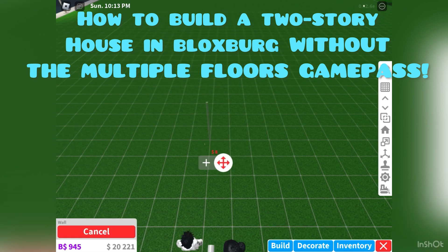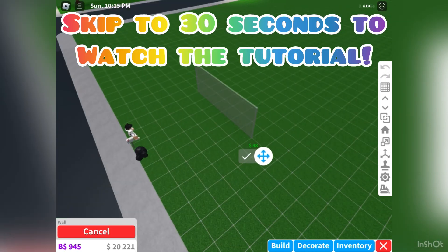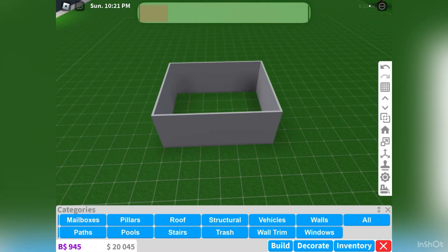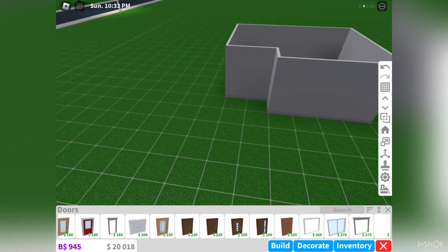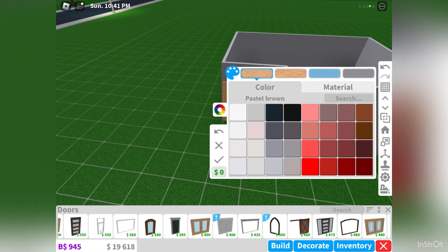Building a Bloxburg house with no game pass. First we have to build the walls for the outside of the house. Now we choose a door to add. Let's fast forward the house painting.